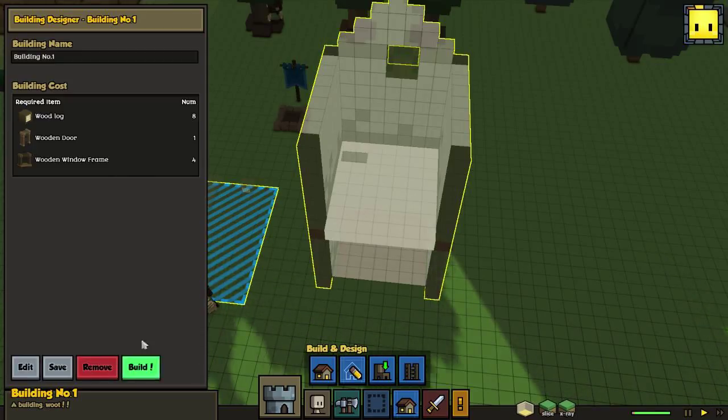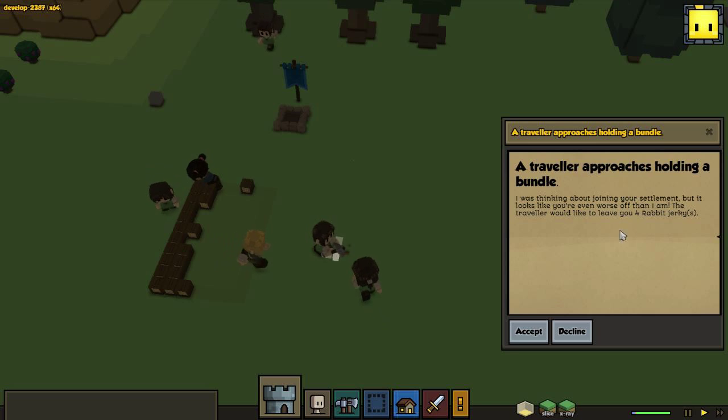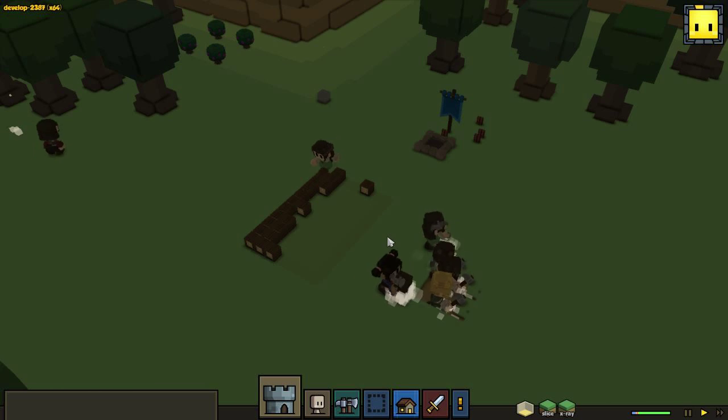This is what we got, so let's build this house. Finish the editing, and we can save this if we want to. We want to see the required amount of materials we need to make it, and we're just gonna start building it. A traveler wants four rabbit jerky - that's good, thanks man.